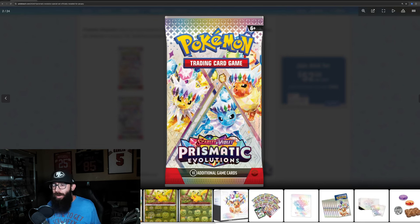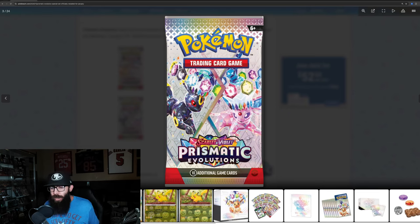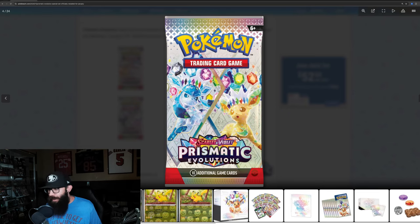Here's one pack art. We've got more Evolutions here — the original, the OG. We got the Gen 2, and then we got Leafeon and Glaceon.